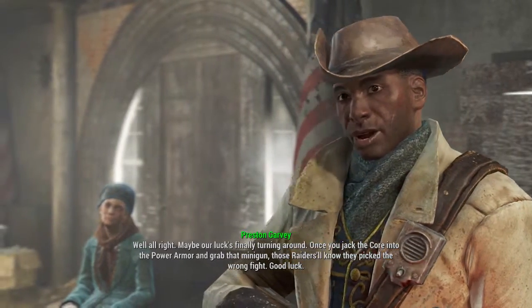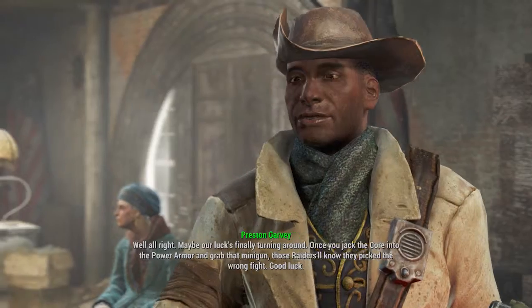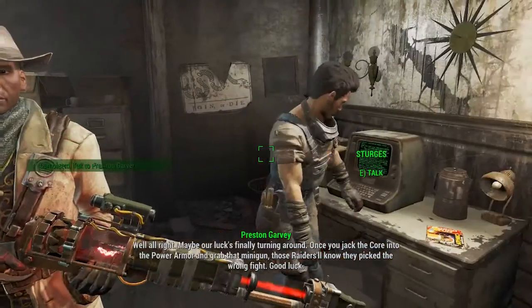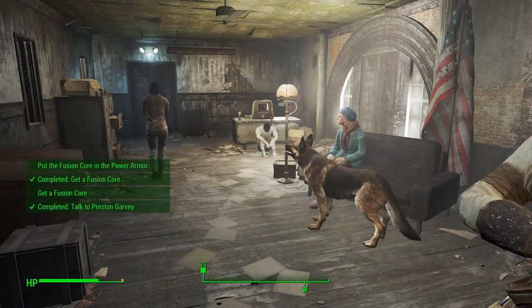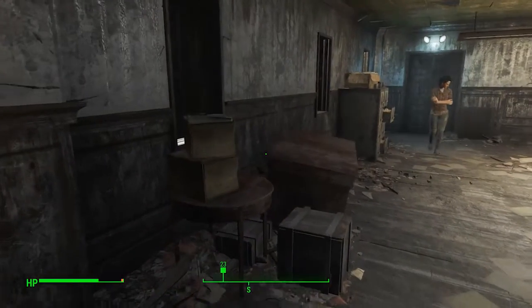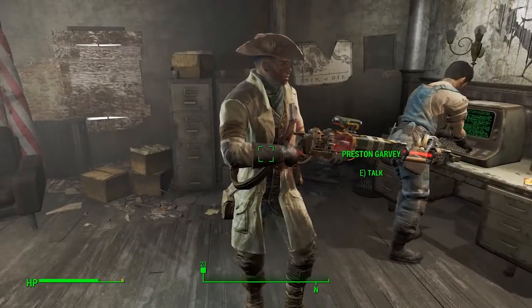Once you've jacked the core into the power armor and grabbed that minigun, those raiders will know they've picked the wrong fight. Good luck. Okay, so basically what we're going to do now is head up onto the roof - we've got the fusion core. I did kind of cheat a bit, I knew we needed it so I went and got it. Although, to be fair, when you come through that door you do see it and it does pique your curiosity. The first time I played the game I went and got it anyway.